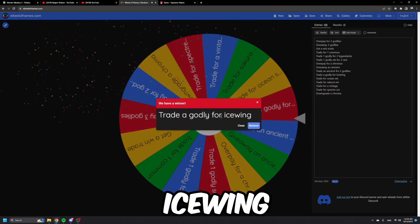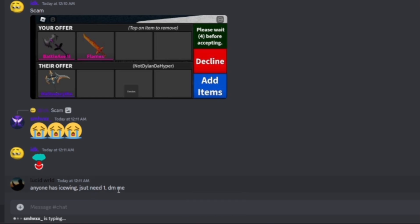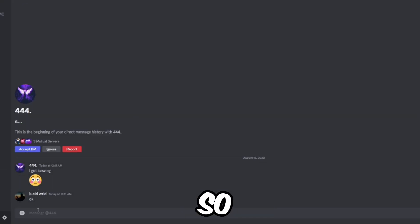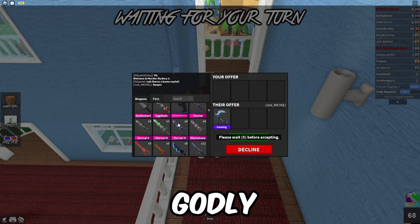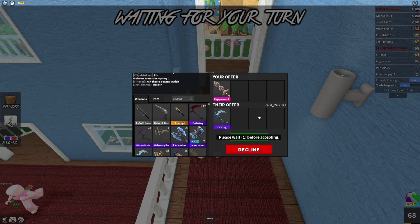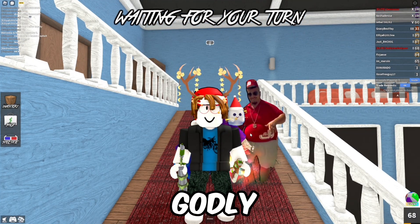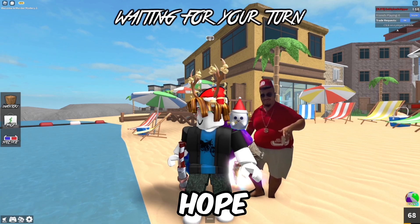The wheel landed on 'trade a godly for ice swing.' I sent out a message asking for an ice swing, someone responded, and I gave him a low-value godly — a Peppermint — since ice swing is only worth one value. Rest in peace, Peppermint godly.